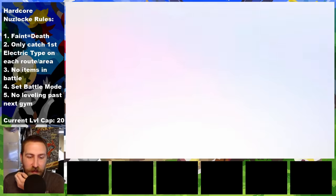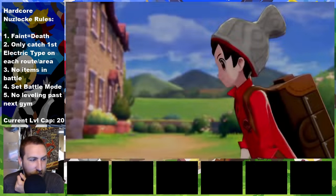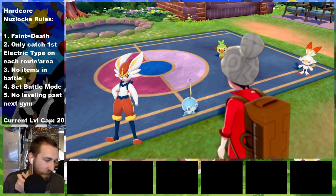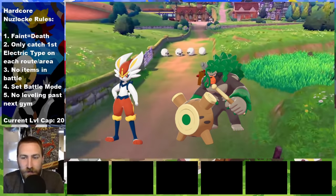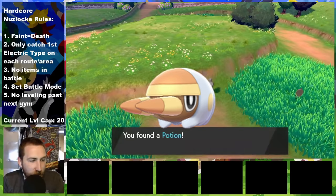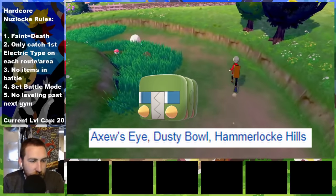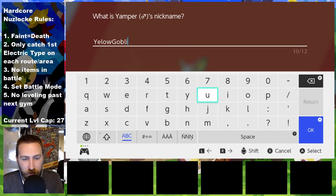One great thing about Electric types is they only have the ground weakness. However, most of the ones available in Galar have very poor physical defense, which feels like a weakness in itself. I chose Sobble as the starter since Grookey would be an appropriate rival starter, as Sobble has a weakness to Electric types and is mainly a special attacker. I was thinking Grubbin would be the real starter, but it's technically not an Electric type until it evolves. Therefore, Yamper is the starter.